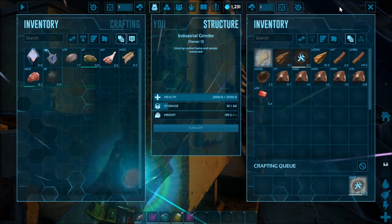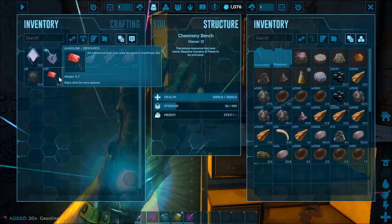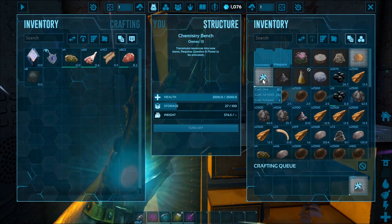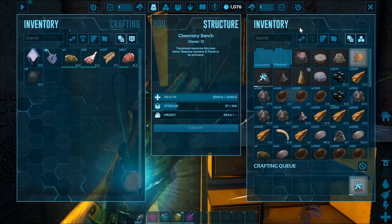On the server that I'm currently playing on, I get about 200 to 250 shell fragments for every giant turtle that I kill, which works out to about 12,000 to 13,000 chitin. So it's very easy — just hunt down these turtles in the ocean biome.